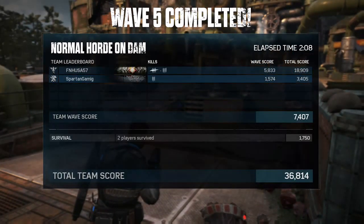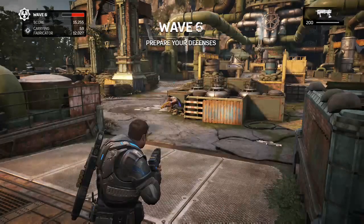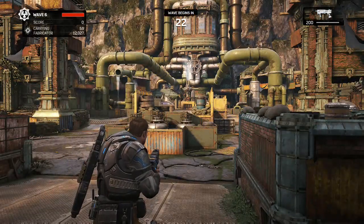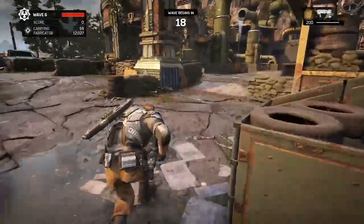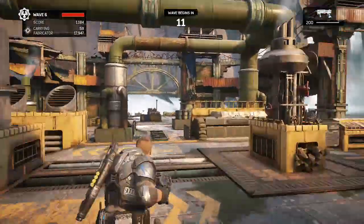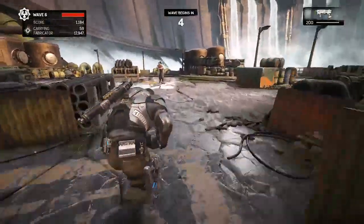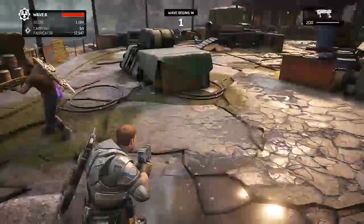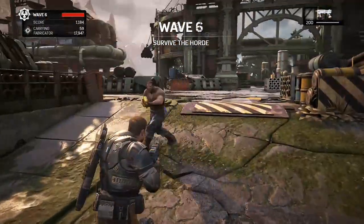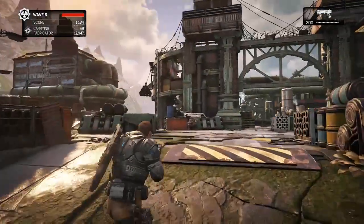Besides being really annoying, the Snatcher has a little tail attack that will instantly down you, and then he'll try and eat you, as well as two AoE attacks — and one of them will also insta-kill you. To kill this thing: just try and shoot it in the belly and gun it down as quickly as you can — don't let it get close to you. You could also buy some more man turrets; those things will slaughter them if you've got a bunch of them trained on the Snatcher.